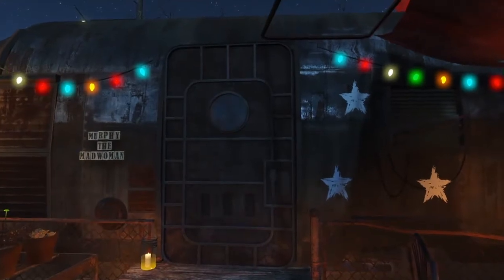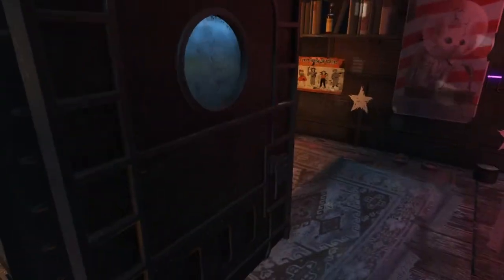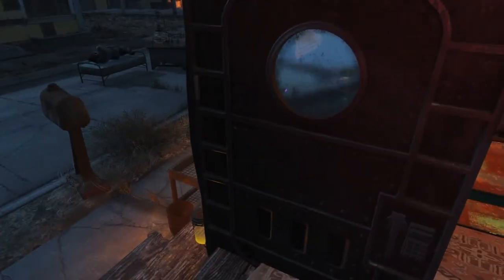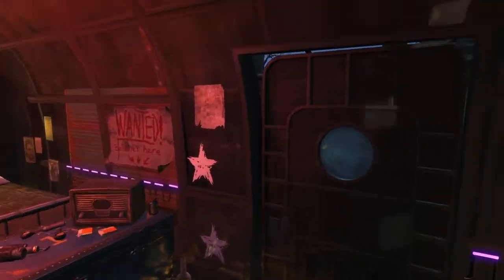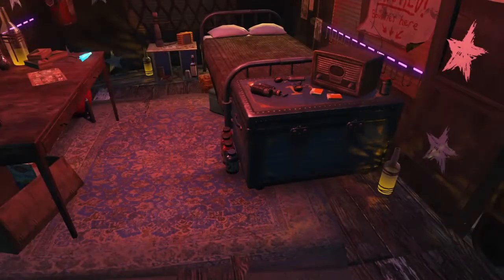So one of the first weird things is the door. These little caravans don't have doors that fit them. So the door does glitch a little and it doesn't fit perfectly, but she needed a door. This is her little caravan and I love building in confined spaces — but I hate this. I really wish there were actual doors for these.